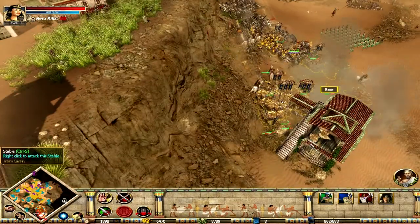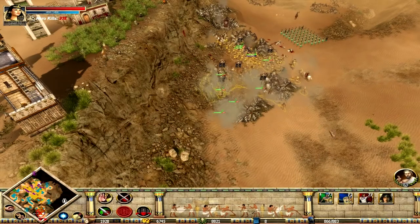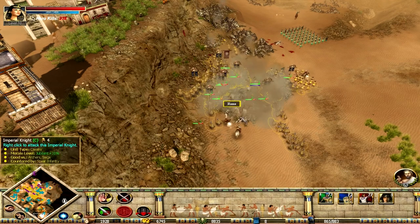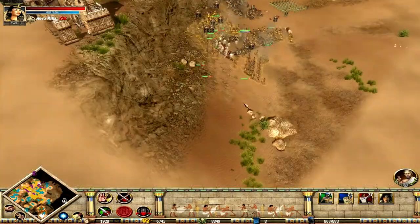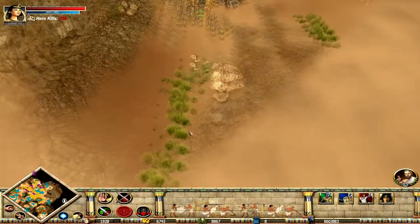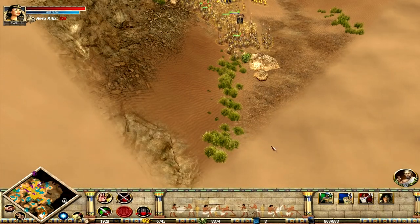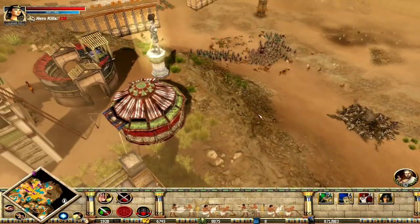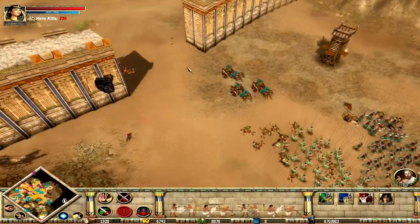Look at how fast I'm getting rid of these. They're archers. I don't have a counter for Centurions but I don't believe it. How do I get up there? Oh! This wasn't their base. All the bases are elevated.